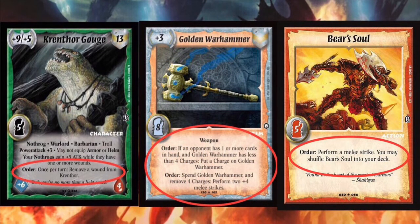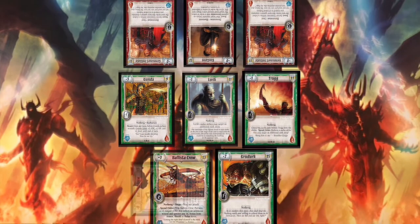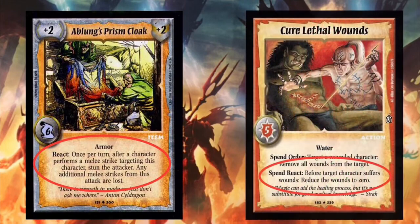An order can be performed whether a character is ready or spent. There are also spend orders. To perform a spend order, a ready character must spend as part of the cost to perform it. Similarly, there are abilities called reacts and spend reacts. These do not require a decree or action by a player; rather, they are played as a sort of intervention. Any react will have some line of text clarifying when to use it, followed by a line of what the react itself actually does, separated by a colon. Like orders and spend orders, a react can be performed by a spent or ready character, but a spend react can only be performed by a ready character who must then spend.